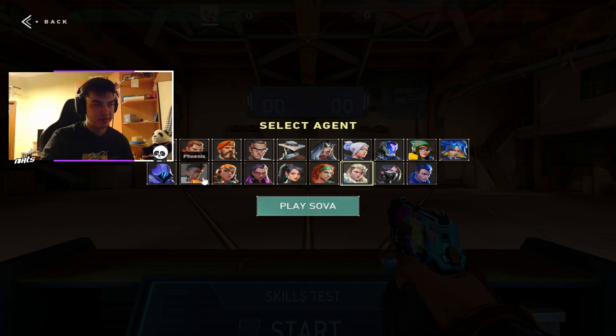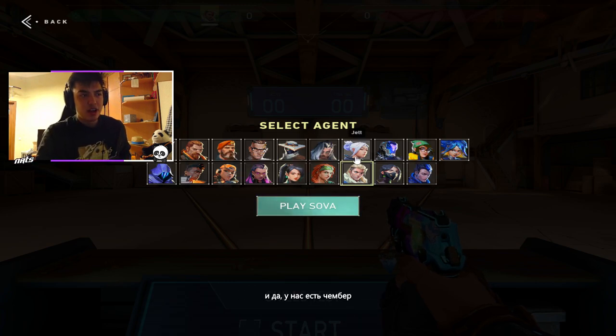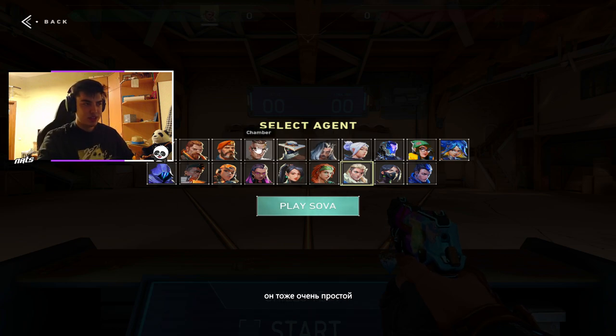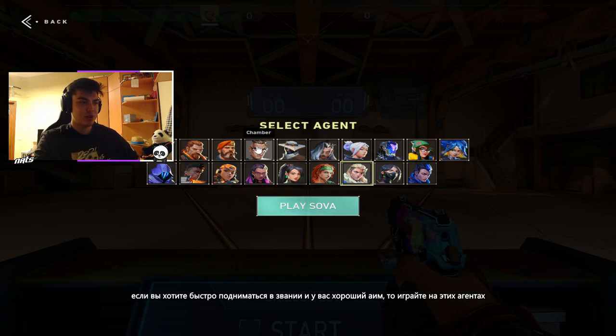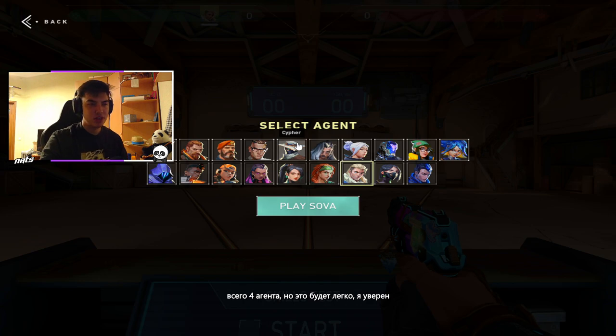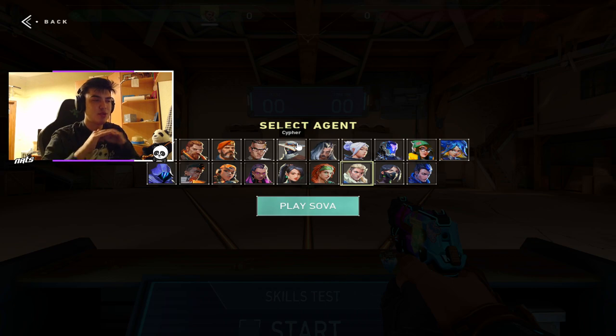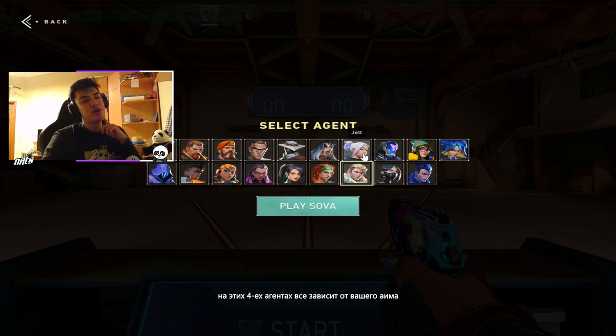Phoenix is a super easy agent, but not very usable. Neon and Yoru are hard. So these agents - and Chamber right now - Chamber is also a very easy agent. If you want to grow up in ranking games super fast and you have really good aim, just play on these agents - like four agents - and that's gonna be pretty enough, I'm pretty sure. But if you want to understand the game deeper and you want to learn something else, because on these four agents it's more about just aiming and trying to feel yourself confident.